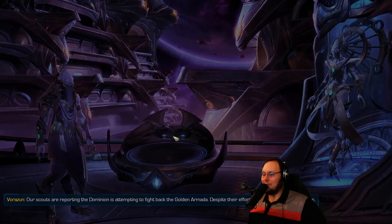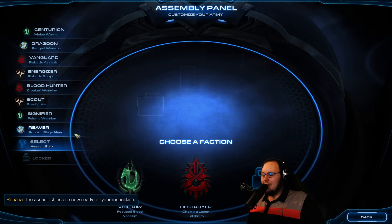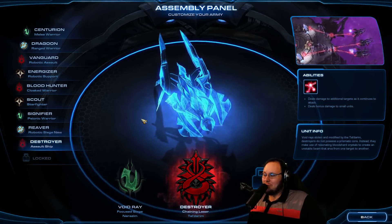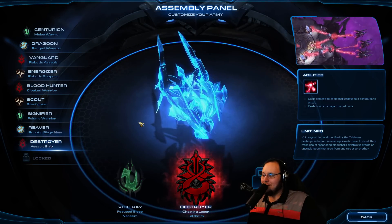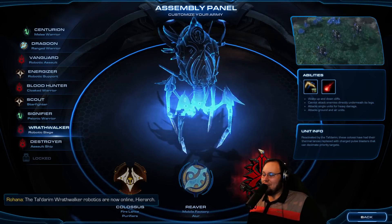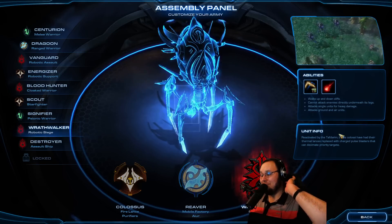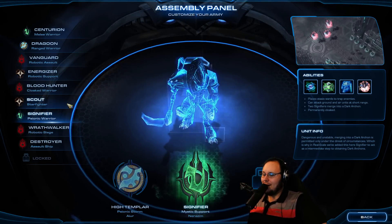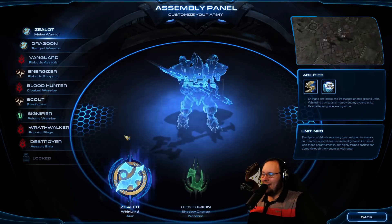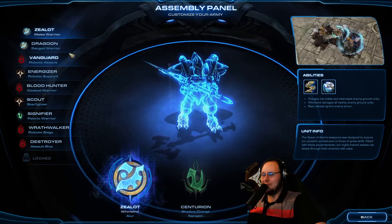Let's head over to the War Council, make sure that we have everything we could possibly want. You start with a Void Ray or two on this mission, assuming it's like the normal thing. We're going to go for Destroyer. Then we're going to take a look at the Wrathwalker — single targets, heavy damage — that's exactly what I want. We're going to get the Signifier. I'm going to try to afford all of this. And then, you know what — Whirlwind it, why not? We'll spin up and chew their starships.